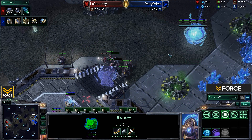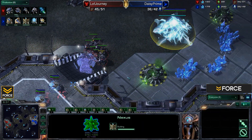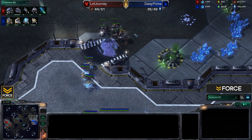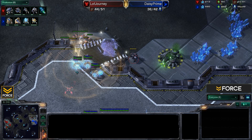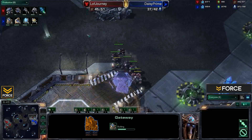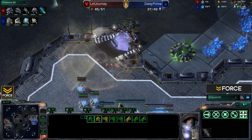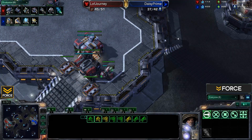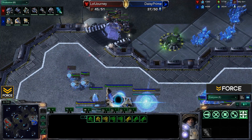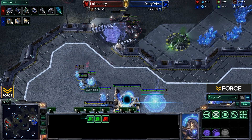He kills off the stalker on the low ground. He should just be trying to force cancel that — and he cancels it! Unbelievable! He was realizing he can't get out there and deal with this anytime soon. This is a very strong push in the very early stages of the game. He's gonna lose it regardless — might as well cancel it. That has got to be so frustrating now for Daisy.